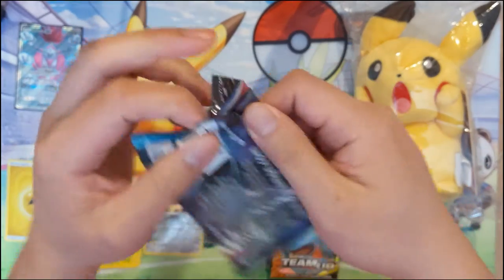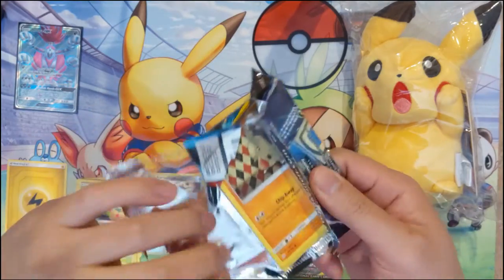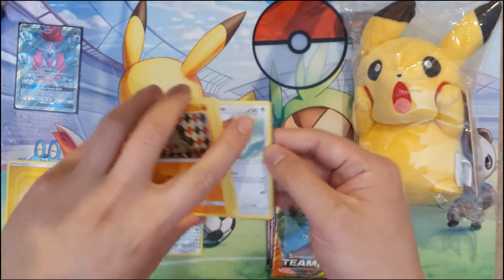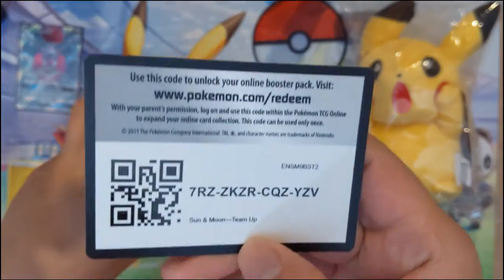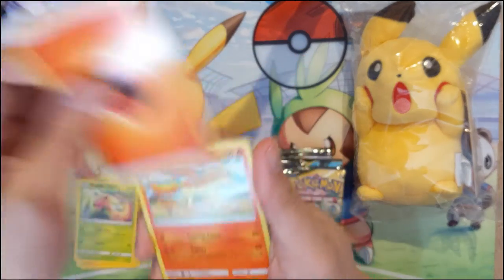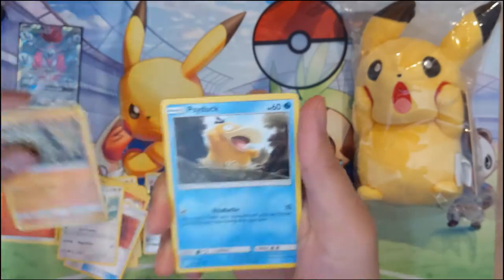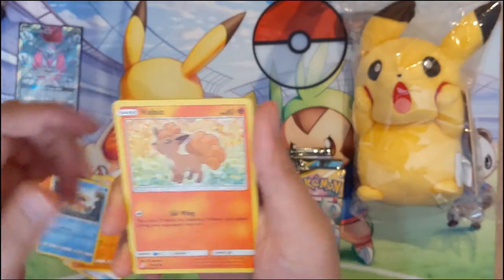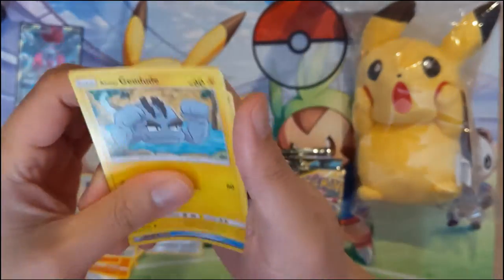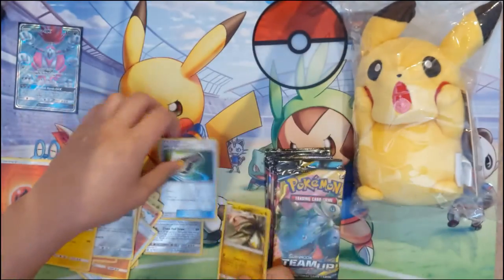I think I would have figured out how to open these cards by now — this is our third booster box at this point. All right, we got a fire energy, Rapidash, return label, Kangaskhan, Larvitar, Psyduck, Vulpix, Pawniard, Alolan Geodude flexing over there, a Judge's Whistle reverse — pretty cool — and an Alolan Exeggutor.